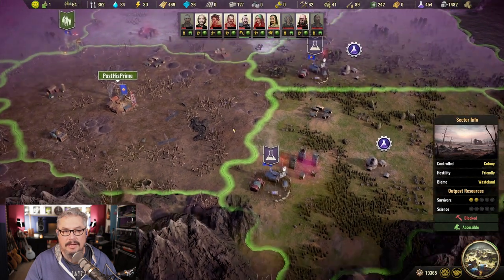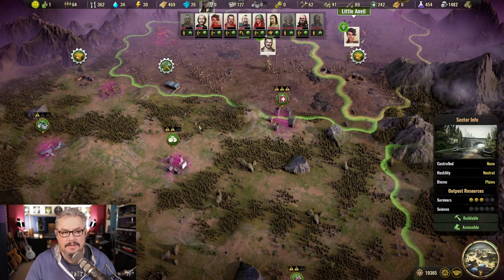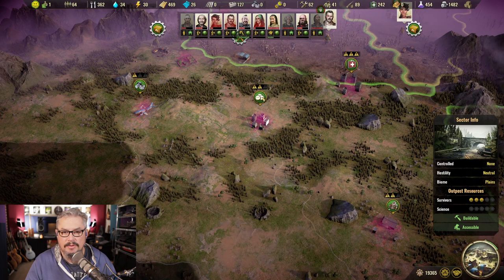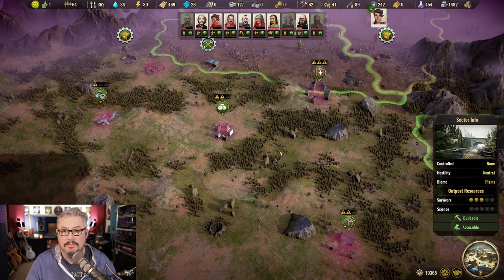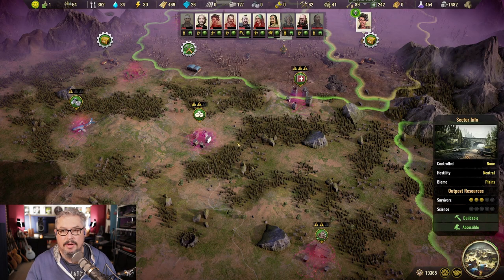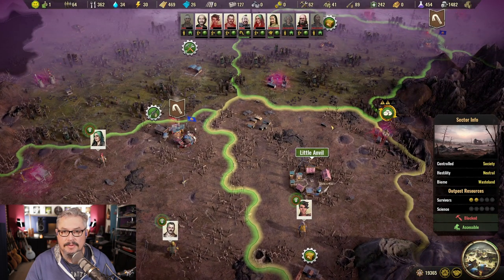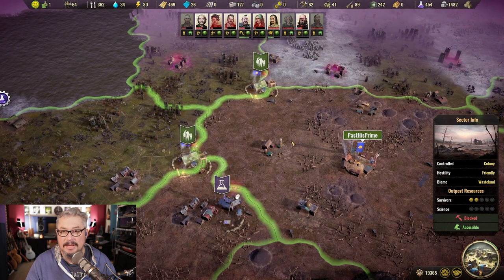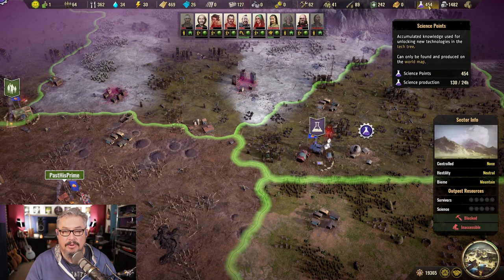The other way to get research is to actually scavenge on the world map. You'll find research locations that are not a cog — just a yellow circle — which you can send a specialist to scavenge. Your first priority should be to get enough research to unlock Frontier Outposts, then find cog locations and build outposts there to get your research coming in on a regular daily basis without you having to do anything at all. It will just trickle in and you'll keep advancing that tech tree.